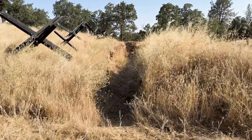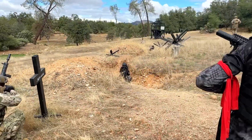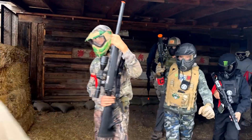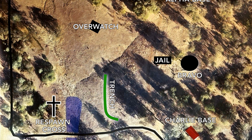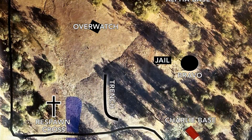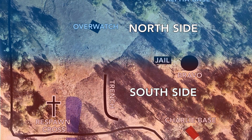Today we're diving into an electrifying game known as Bottleneck. It's a game of wits and tactics between the Alpha team and the Charlie team. Two opposing teams, Alpha and Charlie, will each start at their respective bases, facing off with a deep strategic trench right in the middle of no man's land, serving as a critical bottleneck for both teams. The trench is the only pathway for players to cross between the north and the south sides of the playing field, with the north side being Alpha base's territory and the south side being Charlie base's territory.